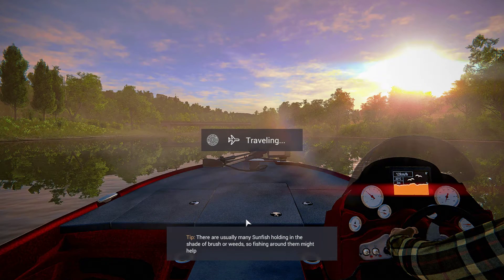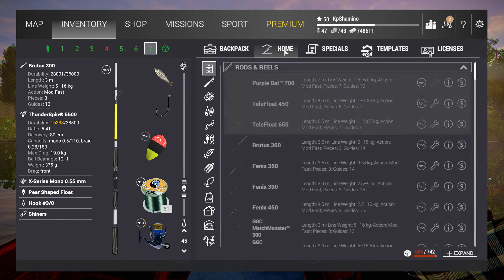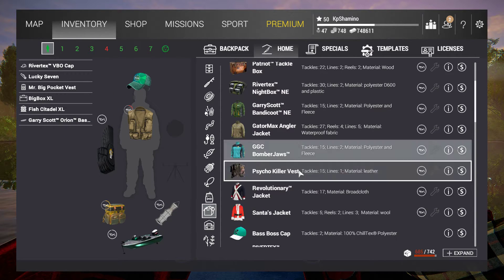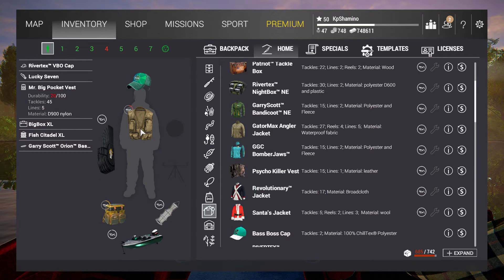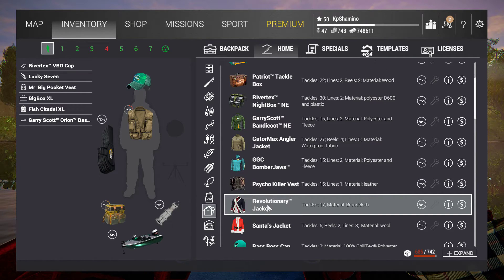Let's go back to the global area map and I hope it's in my home. Let's have a look first at the jacket. Here is the jacket — it can hold 17 tackles, which is a little bit pointless because the best vest can hold 45 tackles. How much does it sell for? Only 10 bait coins — that's not a lot. It's something cool but it's always a pity they don't make it as good as the best vest so we can actually wear it.